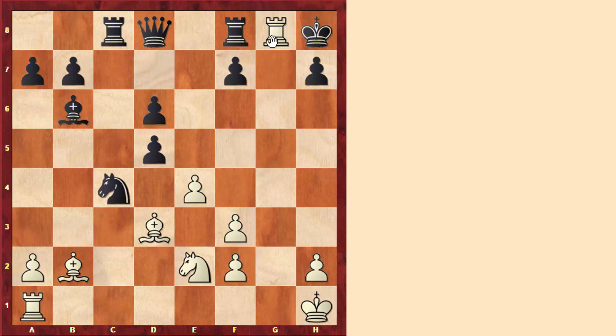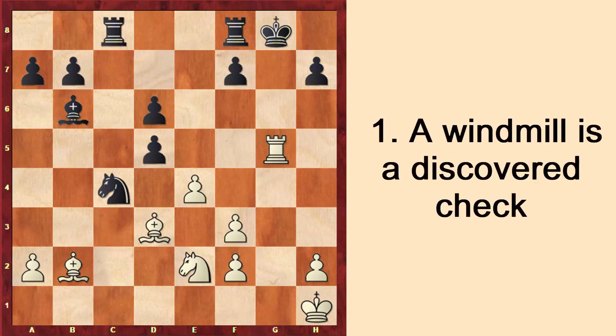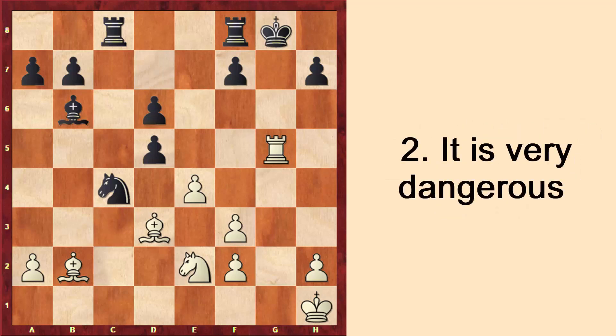White can play a double check — remember that these are very forcing — so here black has to move the king because it's a double check. Both pieces could be taken if they were giving the check alone, but here black has to move the king. Then after the move rook to g1, we play a very similar idea and get checkmate. After queen to g5, rook takes g5, we have checkmate. So a windmill is just a specific case of a discovered check in which we can also give regular checks, and this is a very forcing tactic, therefore particularly dangerous.